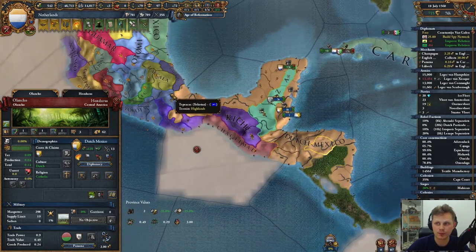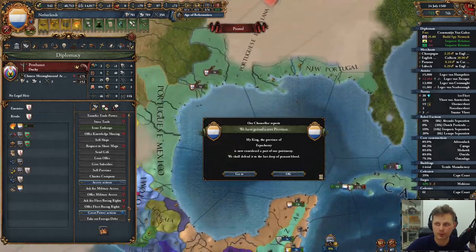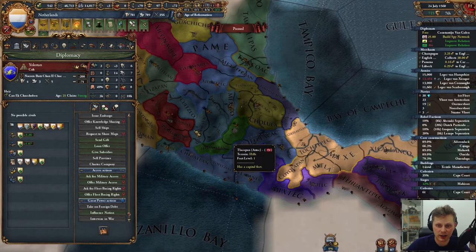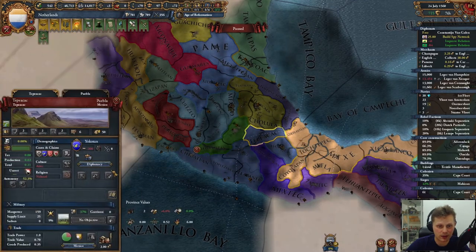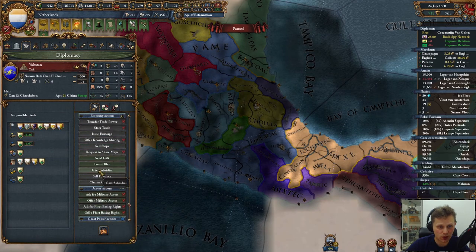Get claims, dude, seriously. That's done. Get claims on this guy. Why the visual bug?